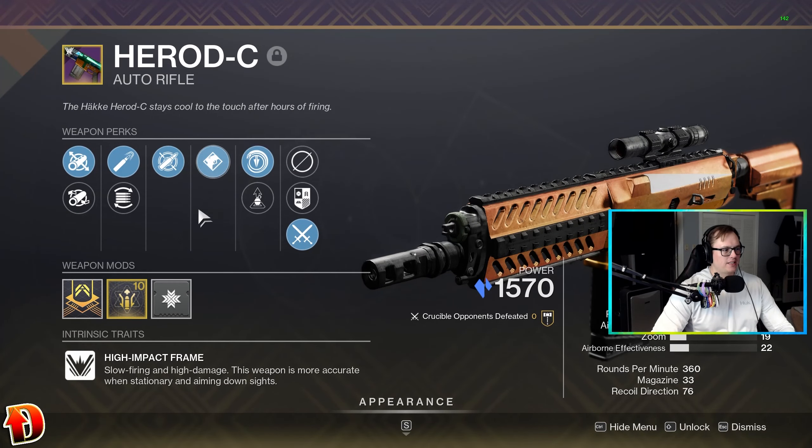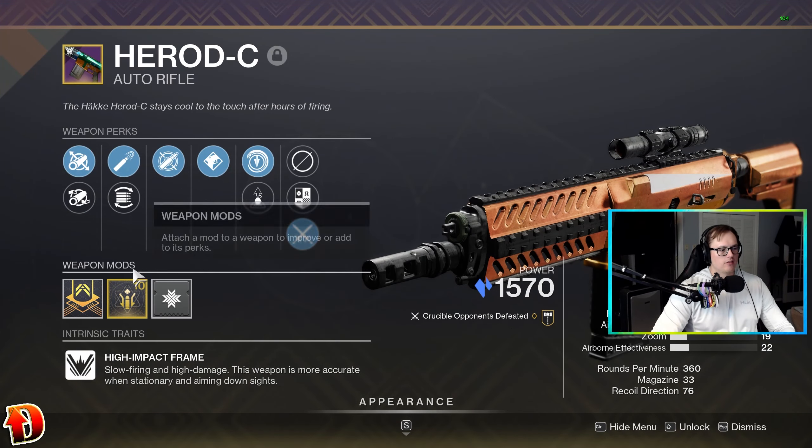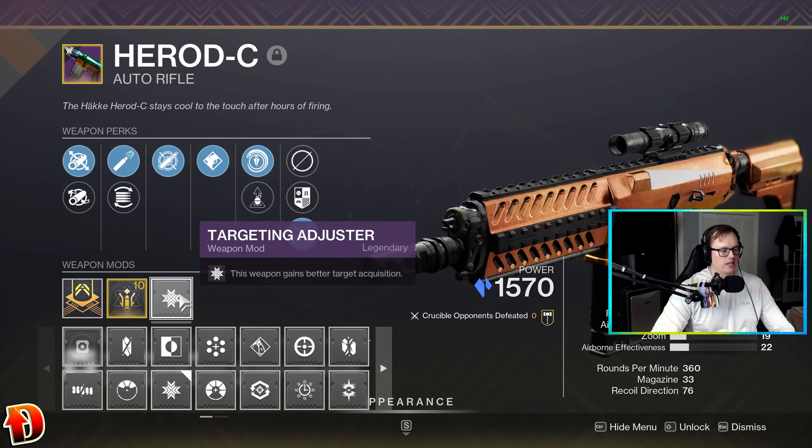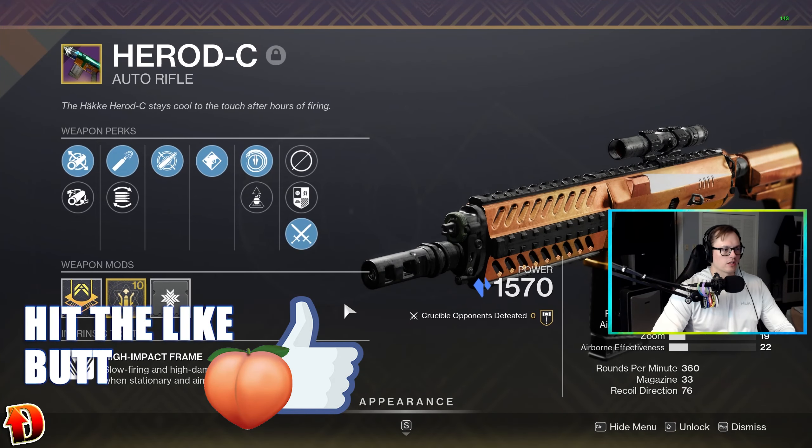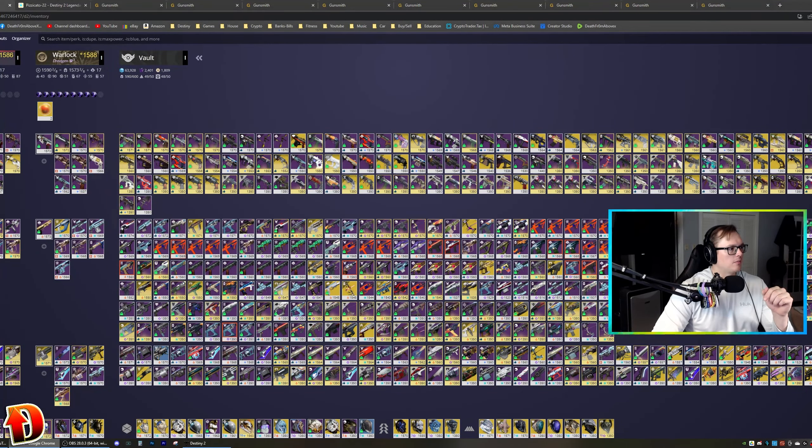It's the Harrod C that I've got — dynamic sway, tap the trigger, high caliber rounds, fluted barrel, range master workout. Their own targeting adjuster — we might go quick access sling, sprint grip, something like that — but right now we're gonna go targeting adjuster. Stupid good range, look at this. Wait for it, it loads slowly.